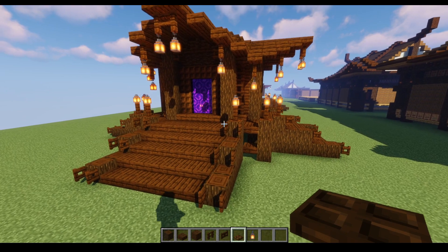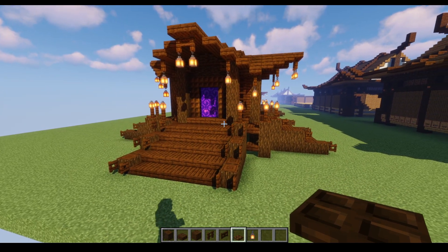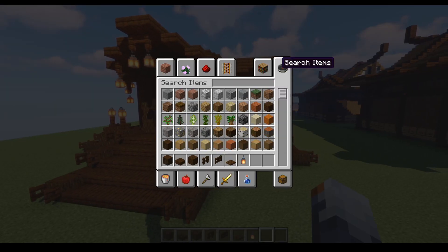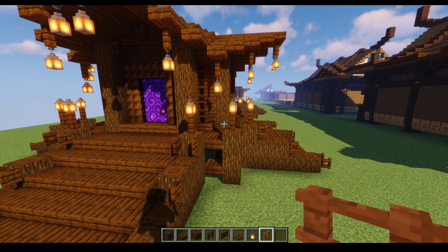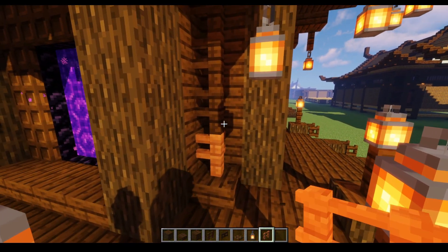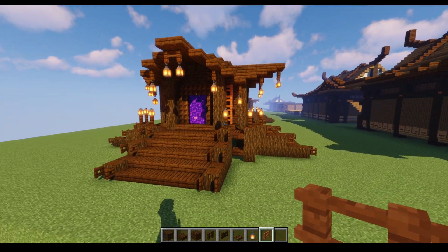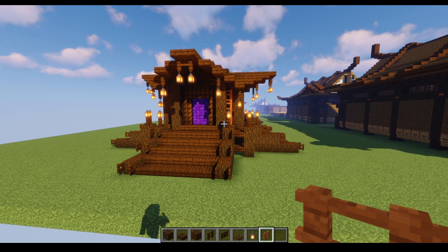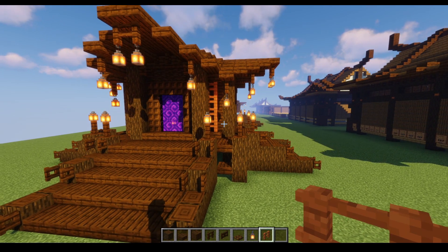The trap doors you could swap out for spruce trap doors if you really wanted to - it might make things look a little bit better. Another suggestion: if I was to rebuild this now, I'd add a red acacia accent to it. Basically swapping out the dark oak fences for acacia fences just adds another little bit of colour and makes things a little bit more interesting.